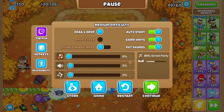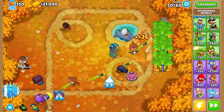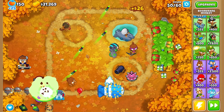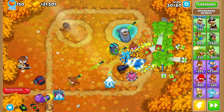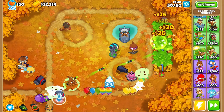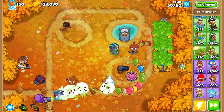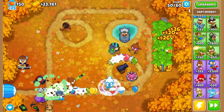We are now in round 50. These are blimps - the type of balloon I was talking about earlier. They take so many hits to pop, and that blue blimp you saw is actually the weakest blimp in the game.